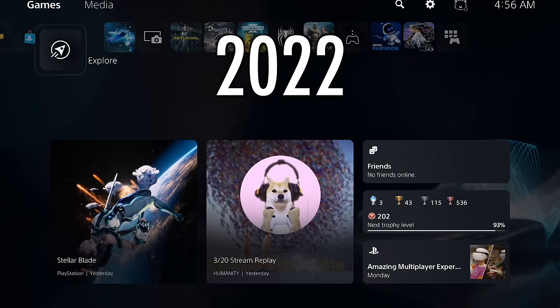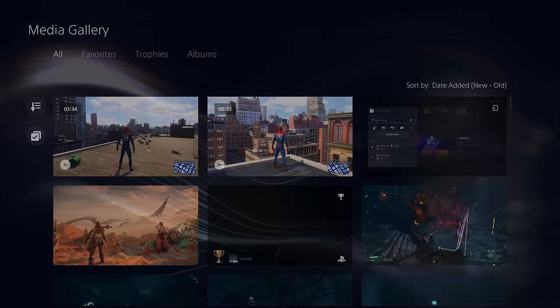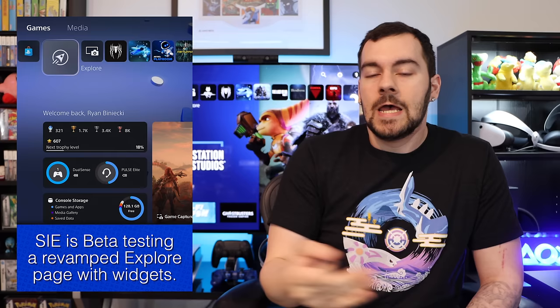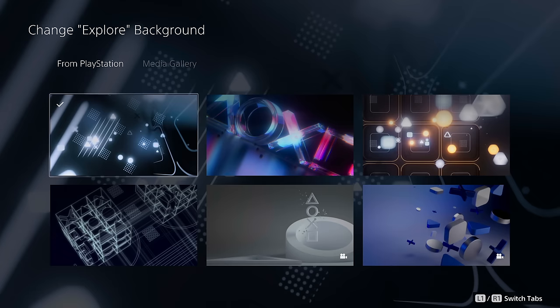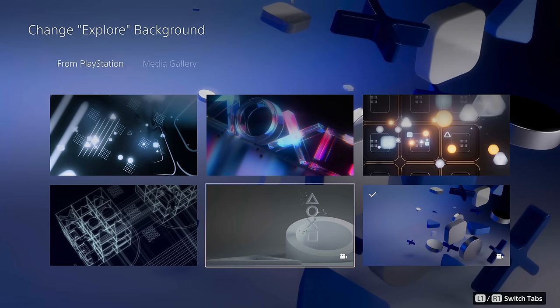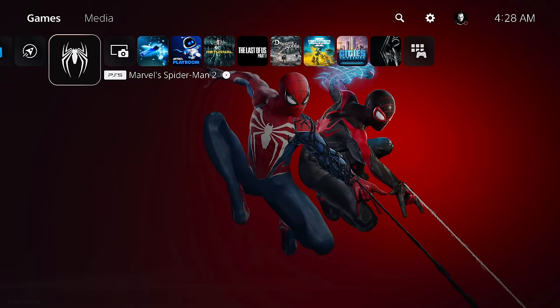Eventually in 2022 it was updated with three little widgets on the right side, making it a little more useful. Now a new beta has rolled out to select users with more widgets and a bit of customization — specifically, you can change the background picture on just the Explorer icon. That's the big caveat: it does not apply to the rest of the console. You can change the background image to Sony-provided options or screenshots, but you can't use a USB drive to upload a custom image. The usability of the Explorer page is now vastly improved, and there's actually friend activity on there now.